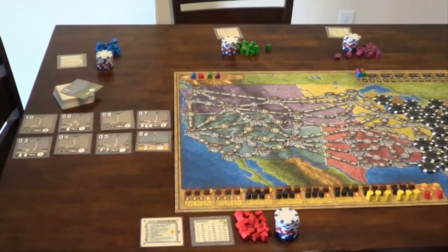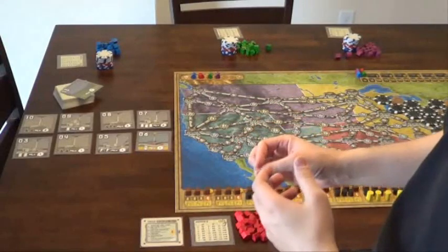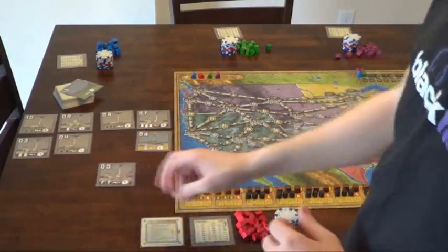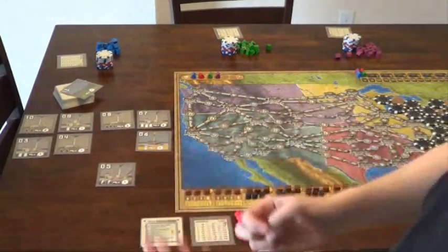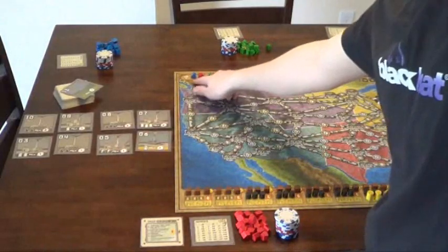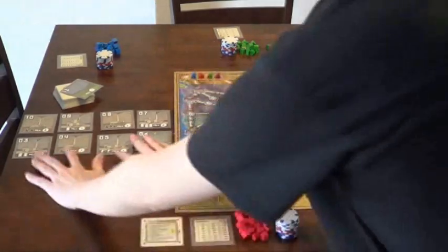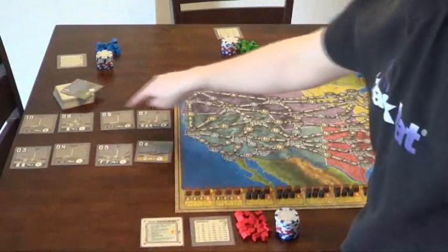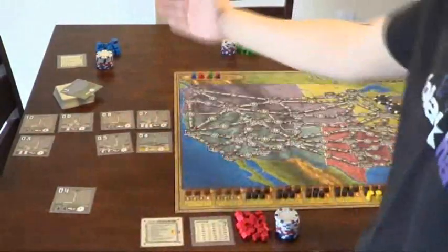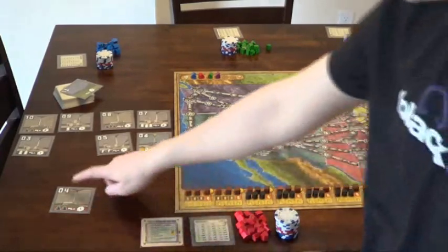The first phase of the game is where we auction off the power plants. The auction is not exactly a typical auction — you're bidding to stay in, and once everyone has passed except for one person, the person left will gain the plant. You bid to stay in, and once everyone has passed, that person wins and pays their bid. We'll go in turn order. Blue is first to put up a power plant, and let's say blue selects plant number four to bid on. Blue has bid four.